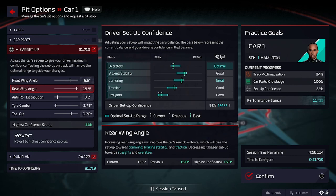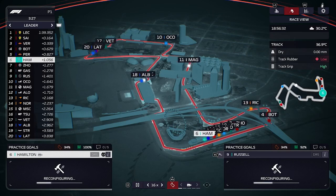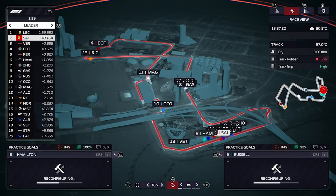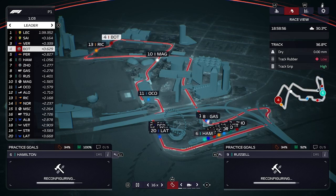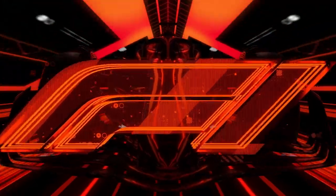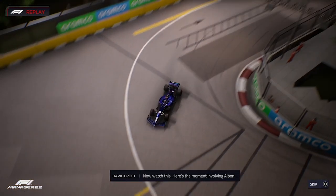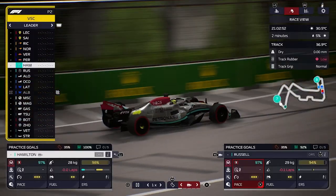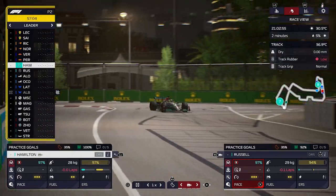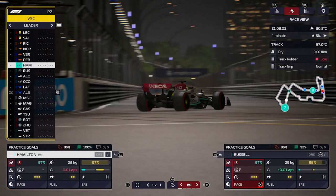Lewis Hamilton is at 82 with three goods, an optimal, and a great — the rear wing needs adjusting. Four minutes to go: George Russell is in P9, Lewis Hamilton is in P6, with the two Ferraris leading and Valtteri Bottas in the Alfa Romeo up in P4, so they might be a threat. Then here's the replay — a huge crash involving Albon at turn 13, he goes straight into the wall. A virtual safety car is out and a few more crashes are expected this weekend.